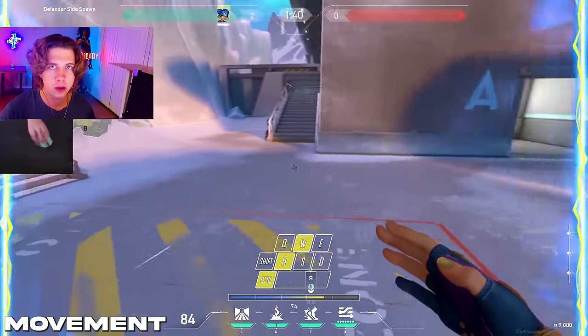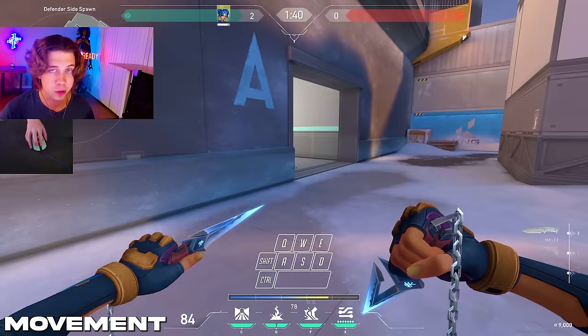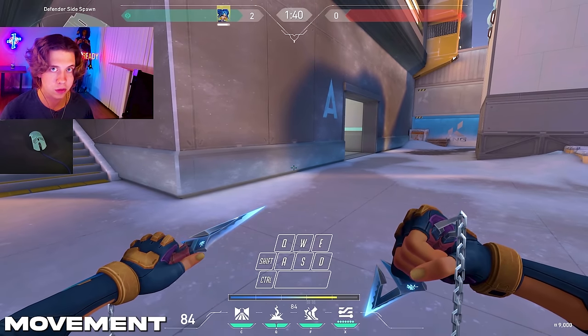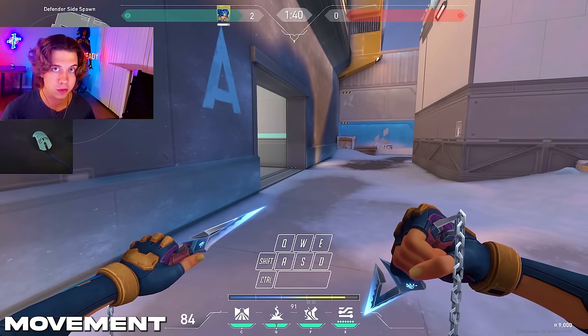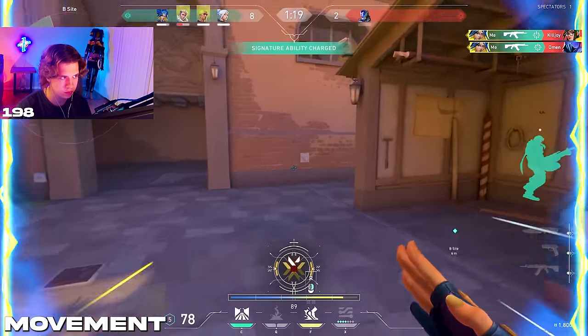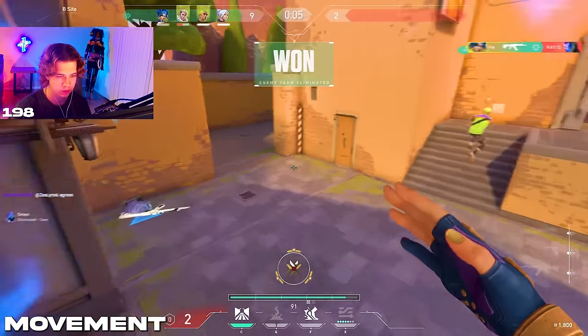A lot of people know how to do Neon movement but how do you actually use it effectively? One of the number one things I like to do is backsliding. The reason backsliding is so good is that the enemy team just does not expect you to slide backwards most of the time, so it's a lot easier to catch them off guard. Take this clip as an example — as you can see right there I hit the backslide and I get the kill.